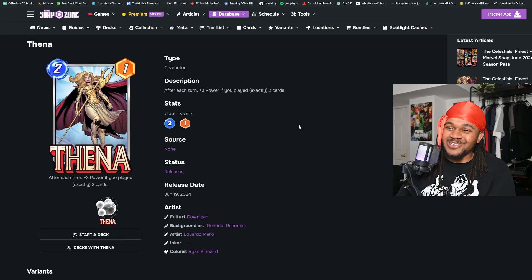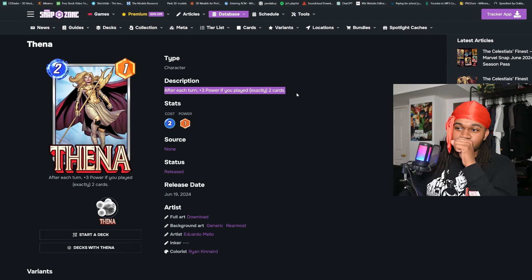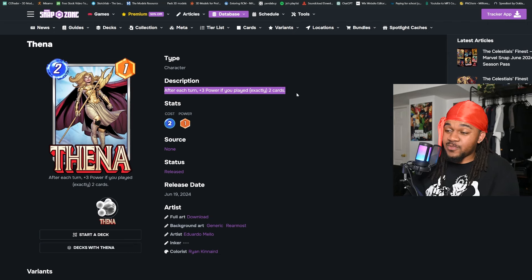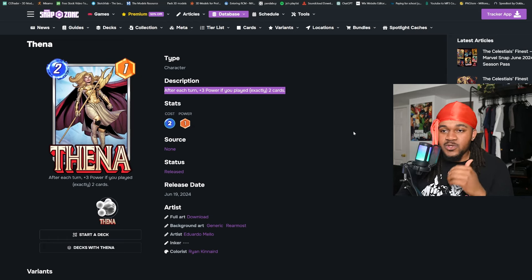The first week's spotlight cache card is Thena. Her ability is after each turn, plus three power if you played exactly two cards. She's two cost, one power. Looking at all the two cost cards outside of Angela, none of them can really ever get over ten power — this is ridiculous.